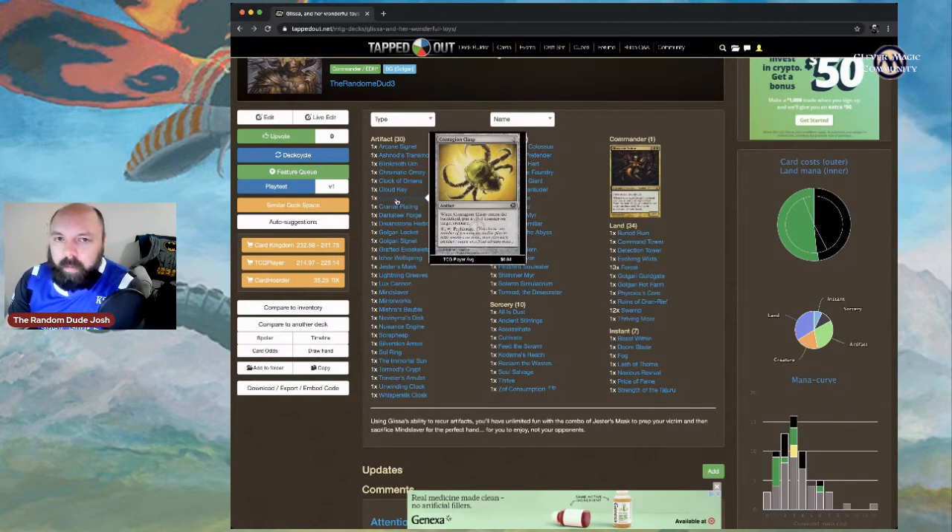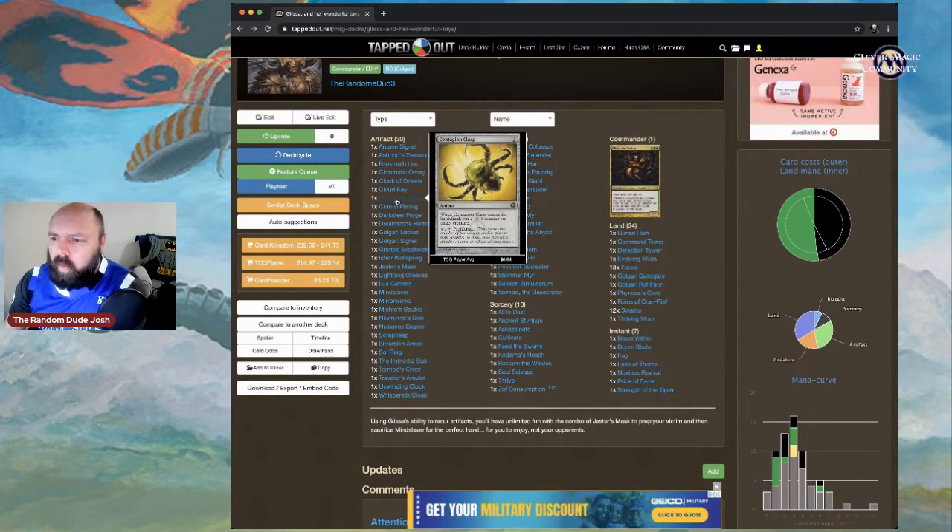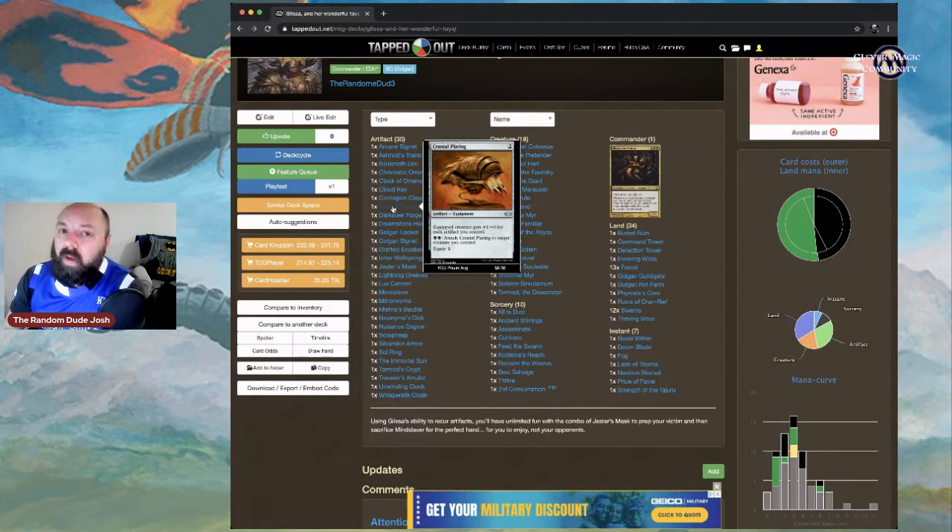Contagion Clasp: when it enters the battlefield, put a -1/-1 counter on target creature. Pay four to proliferate — choose any number of permanents or players with counters and give them another counter of each kind already there. Since we're playing infect, we can speed up poison counter collection, put additional charge counters on artifacts, more +1/+1 counters, or stack -1/-1 counters on an opponent's indestructible creature.